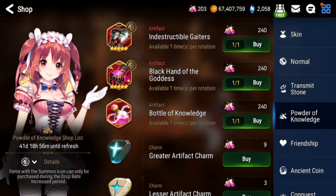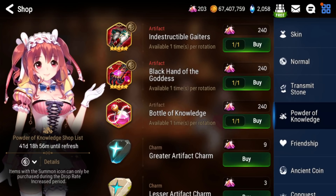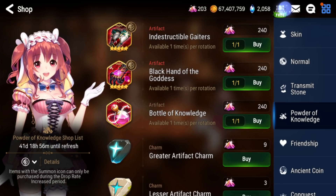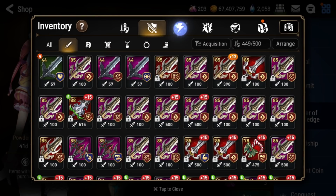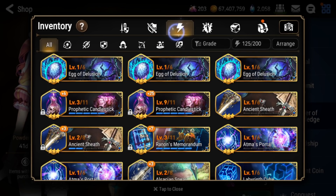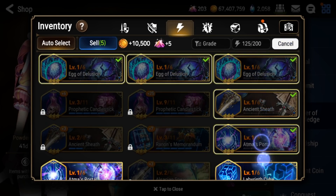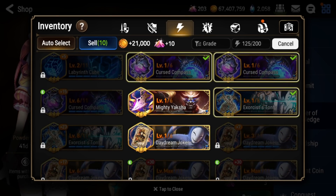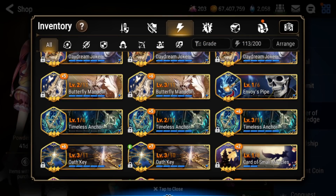So the Powder of Knowledge shop is accessed through the shop. A lot of people ask how you actually get Powder of Knowledge — you click 'arrange' in your inventory after clicking the artifacts tab, select the ones you don't want. Three stars give you one powder each, four stars give you eight, and five stars give you 24.